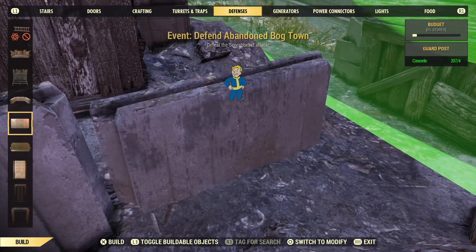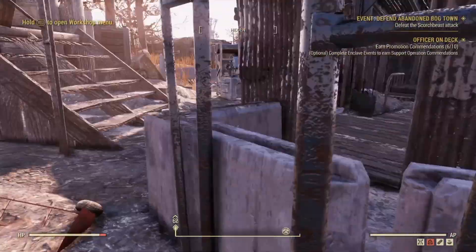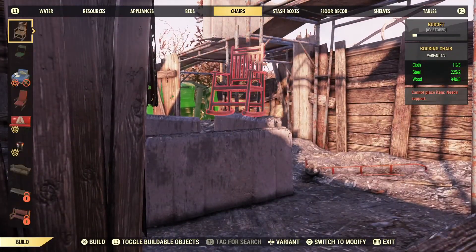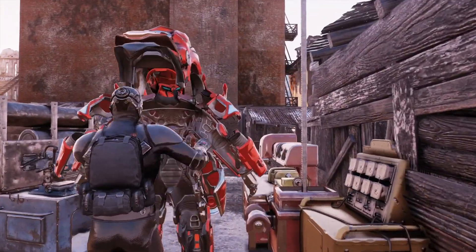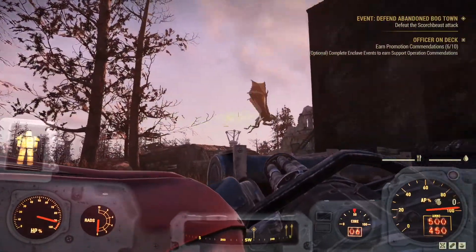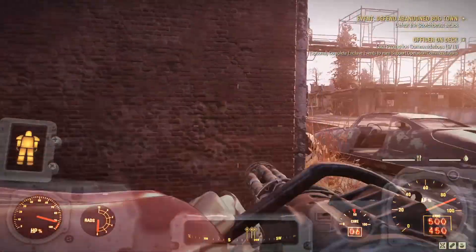Now this is the main event for this video — an event called Defend Abandoned Bog Town, which is not that big of a deal. But we had ourselves a pretty good battle here. You can actually hear some things going on. I hear Scorch Beast, so I was going to get ready to fight one, and we are going to go on the other side over here and try and figure out what's going on.